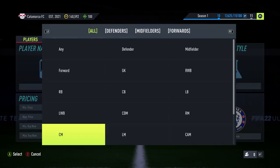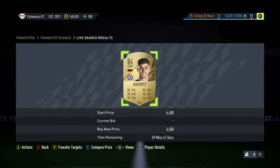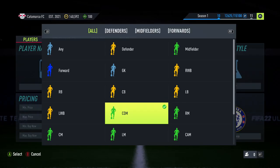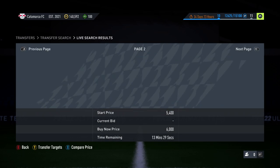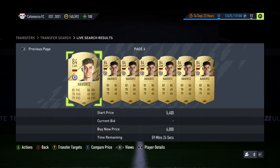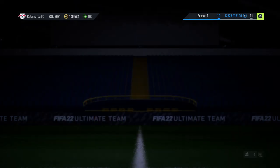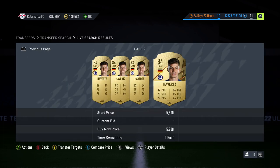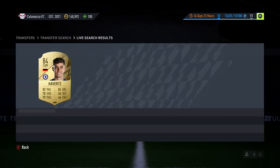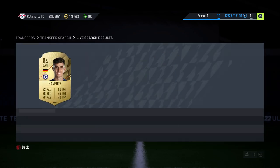To go even further, you can put in striker and check the striker price, and also the CDM price. So what you do is put in CAM at about 6k and go all the way to the 59th minute. Unfortunately here there are loads — you want to get 5.9k. This is another way to do this with Havertz. Any that come up for 5.9k in either a center mid, CDM, or striker position can be very nice profit. Some aren't massive profits, but it's not all about the massive profit.